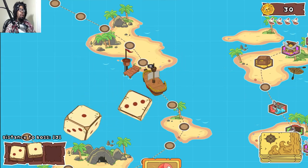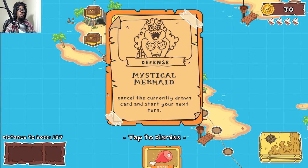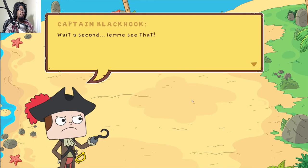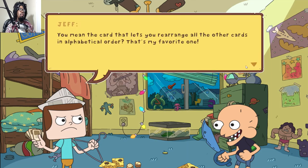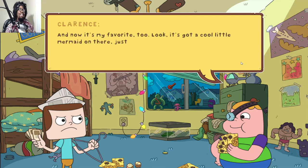Double sixes — it's the co-mermaid card: cancel the currently drawn card and start your next turn. Wait a second, let me see that. Did Jeff get a different voice actor? Get that dumb alphabet guy — that one's lame anyway. 'You mean the card that lets you rearrange all the other cards in alphabetical order? That's my favorite one.' Now it's my favorite too — look, it's got a little cool mermaid on there.